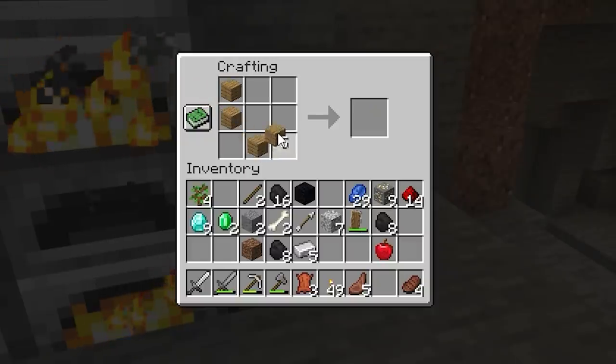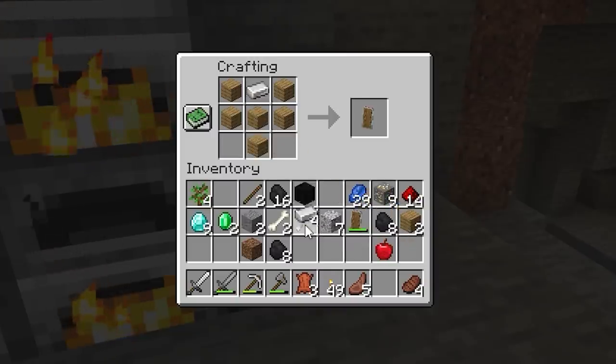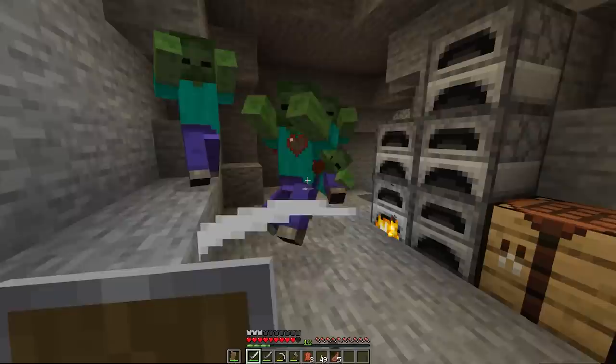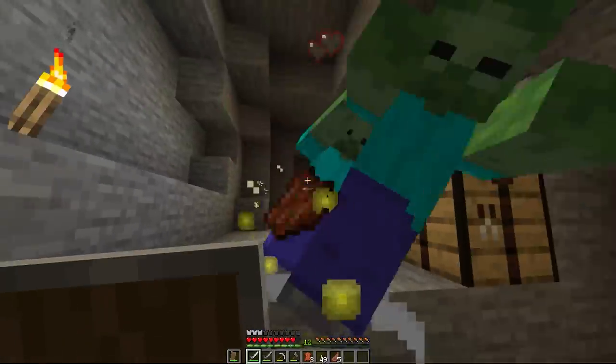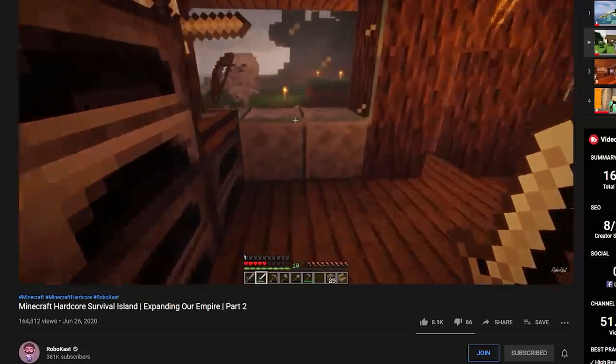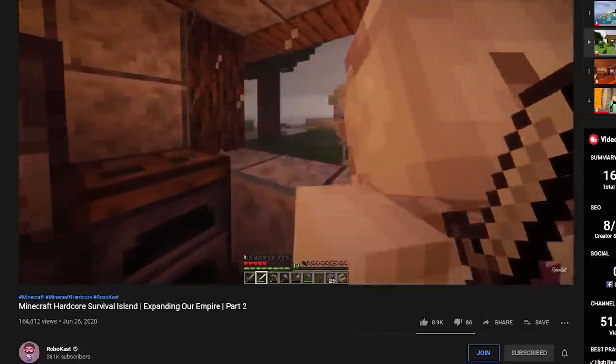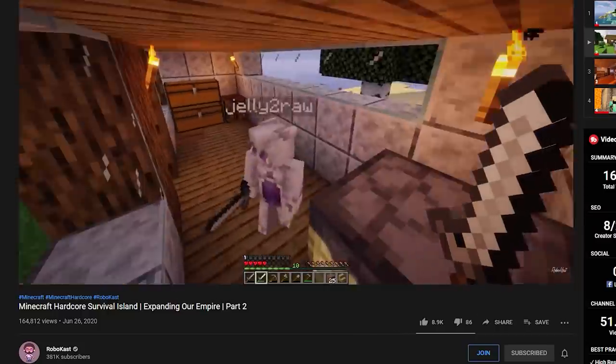If mobs become a problem, you can make a shield by crafting it with some wood planks and a piece of iron ingot, and if you right click with it, you can protect yourself against mob attacks. It can definitely save your life, which can be super useful if you're playing on hardcore mode. If you want to watch my Minecraft hardcore series, check out the link in the description.